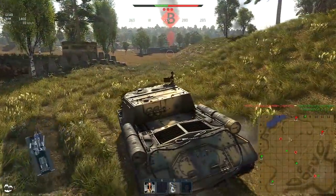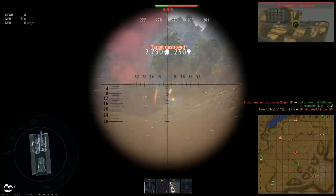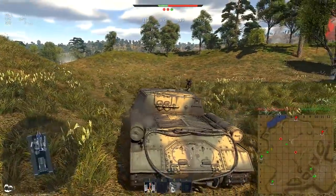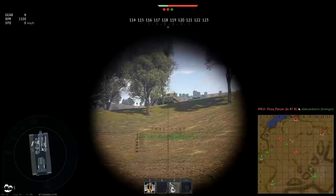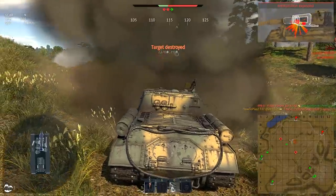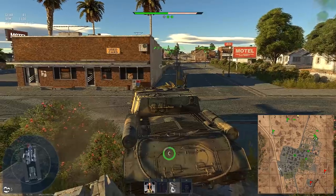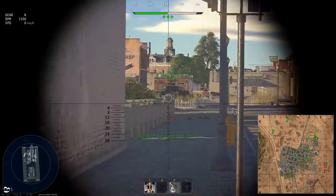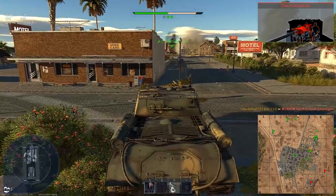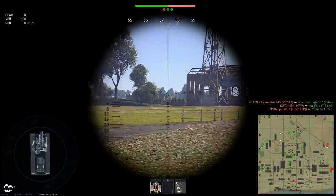Which one is better? I don't have an answer — choosing shell type requires thinking, and I prefer to stay away from that activity. But why not carry all types of shells and switch depending on the situation? Possible, though it requires the situation to stay the same for 21.3 seconds, which is the minimum reload time with an aced crew. This long reload also means that failing to destroy someone with a single shot will put you in a very difficult situation.